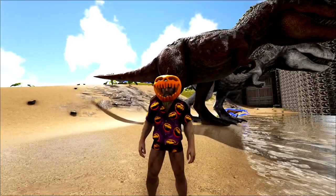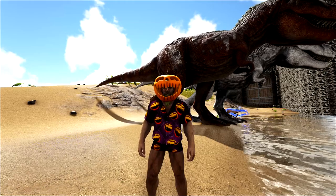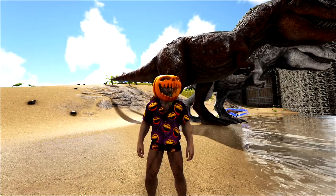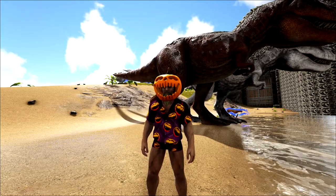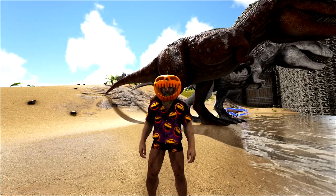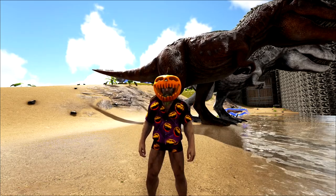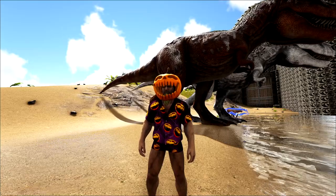Now, I went ahead and I spawned in a bunch of dinos so that we could check out all the different ghost dinos. Only two of them spawn here on the island — the Rex and the Wolf. There's one for Scorched, or on Ragnarok you can find the Mantis. There's one for Extinction — the Snow Owl. And then there's three on Aberration: the Bulbdog, the Basilisk, and the Reaper.